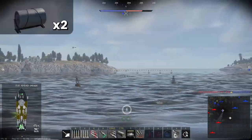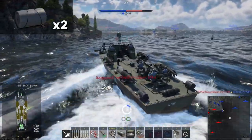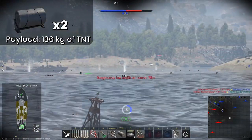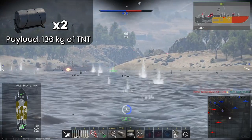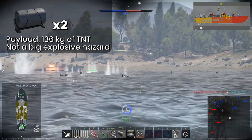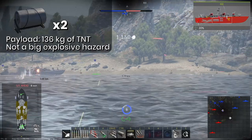Then there are also the two depth charges. The only reason I want to mention them is because there are only two of them, and with a payload of 136 kilograms of TNT they're almost as reliable at taking out destroyers as the torpedoes are. And again, there are just two of them, so it's not like they really add that much more of an explosive risk to your vessel. I recommend taking these with you too, just in case.